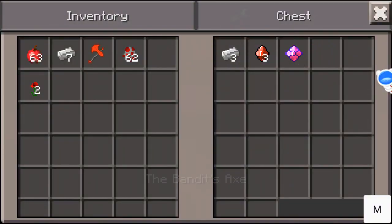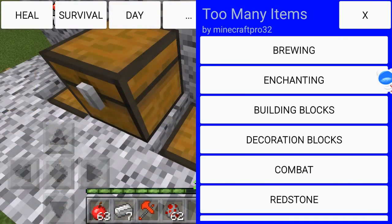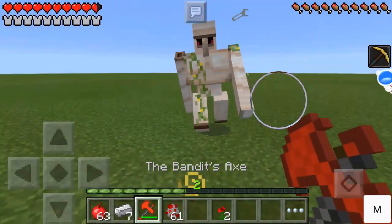Next is the bandit's axe — three iron ingots, three crimson, and the power gem of repair. I'm not sure if this one has any special ability.